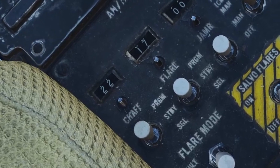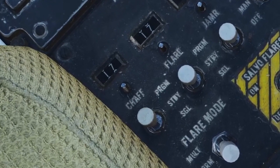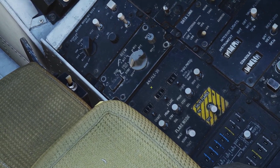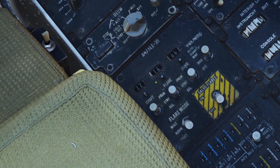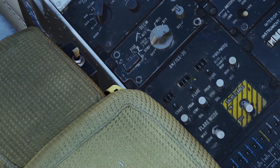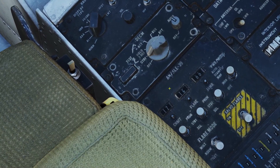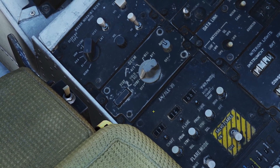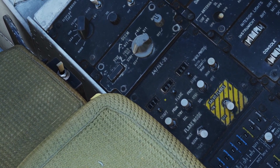If you press the thumb switch up, it'll deploy a single chaff. If you press it down, it'll deploy your chaff program. If you press it left, it will activate your flare program. The switch does not have the ability to activate a single flare, so if you want to do that you'll have to bind pressing the switch down separately. You can also see the counters up here. In the mission editor, the counters will already be set properly regardless of cold or hot start. You only need to set them yourself if you change the loadout on the ground by hovering your mouse and scrolling. Even if the counters are set incorrectly, the countermeasures will still fire — it's just nice to know how many you have left.